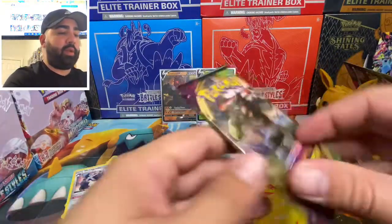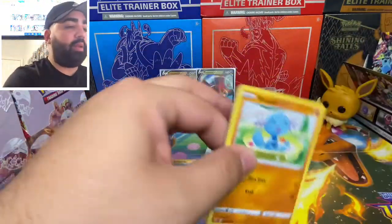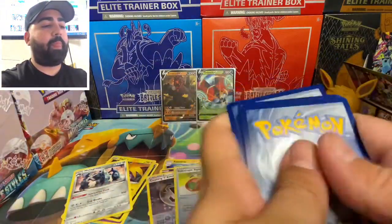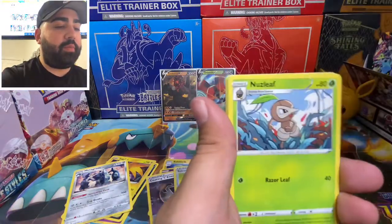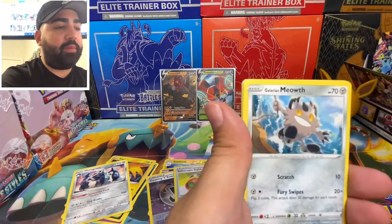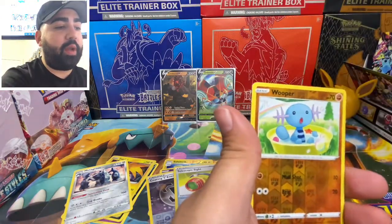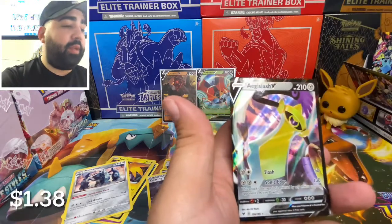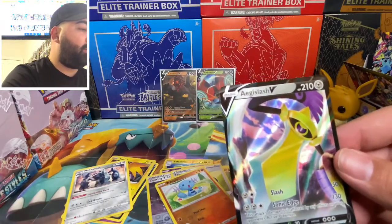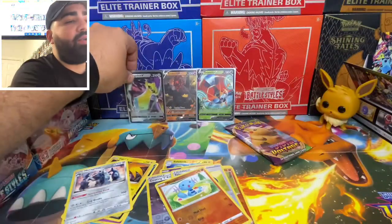Alright, last two packs! Let's see what we can pull — card code for you guys. Lighting energy, let's go! Trainer, trainer, Wooper, Meow, Aracuda, Nikala, a Wooper, reverse holo — and this one, I don't know how to say that. Not doing that bad. I wish it was the Pikachu full art — that card is just so nice.